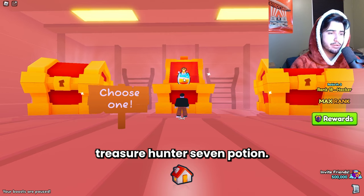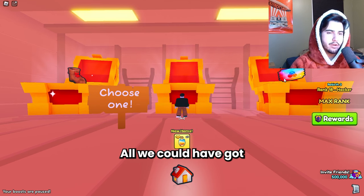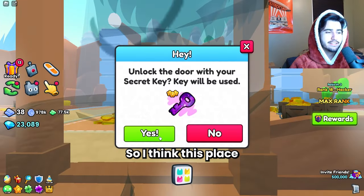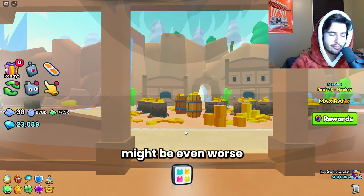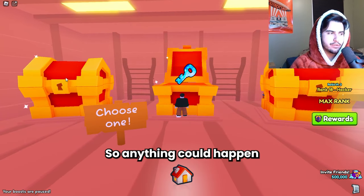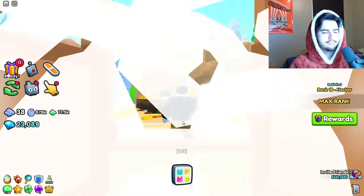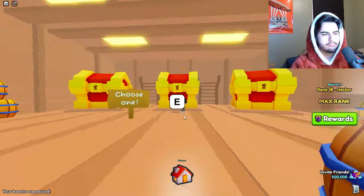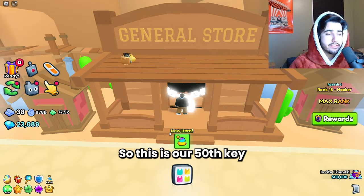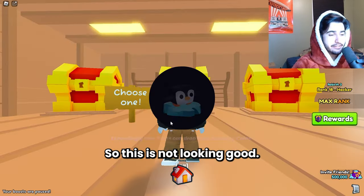We got a treasure hunter seven potion - it's actually a bundle of three of them, not bad. We could have got a daycare voucher though, which would have been profit. I think this place might be even worse than the Enchanted Forest. At our 50th key we have yet to profit on any opens in the General Store, so this is not looking good at all.